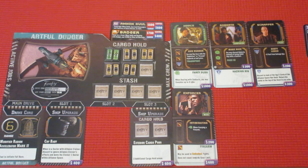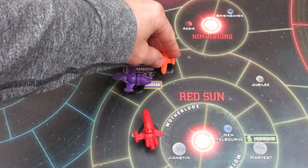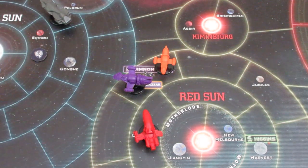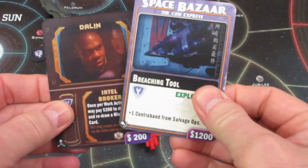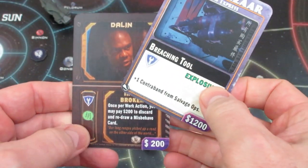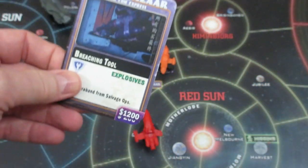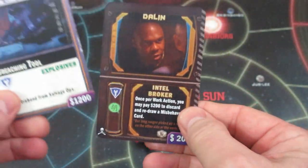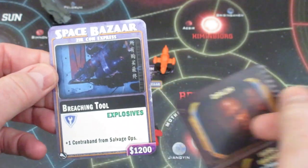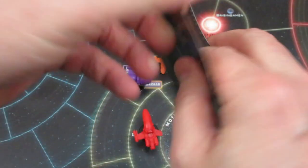Over we go now to ourselves — Corbin. We are sitting at the Space Bazaar with Nandi and the first thing we're going to do is a buy action. In the Space Bazaar discard pile there's a breaching tool and an intel broker, but I don't like the wanted crew member. We can only have one more crew, so we'll consider this guy but not the explosives — that goes back.